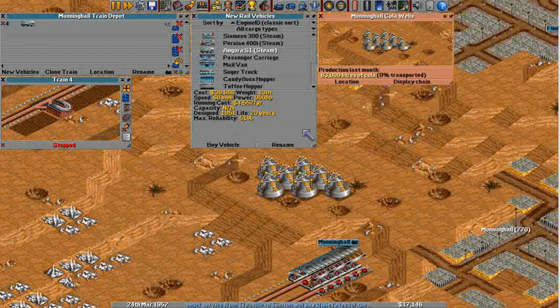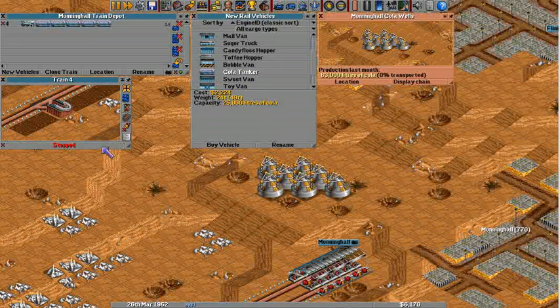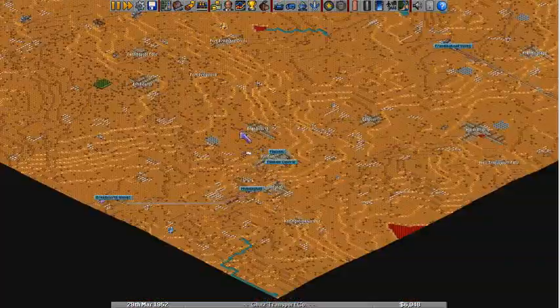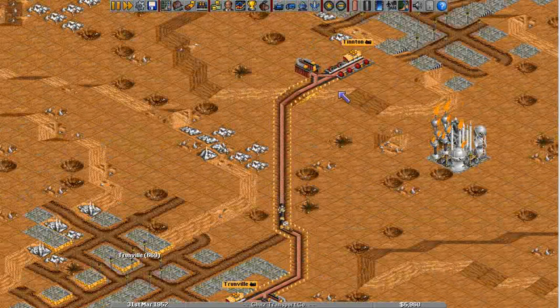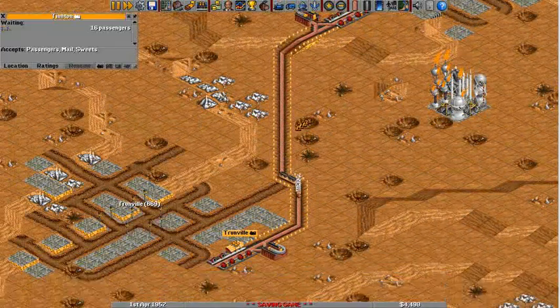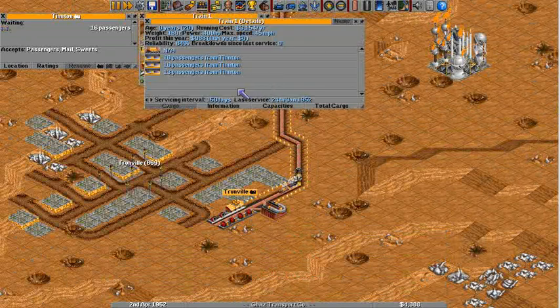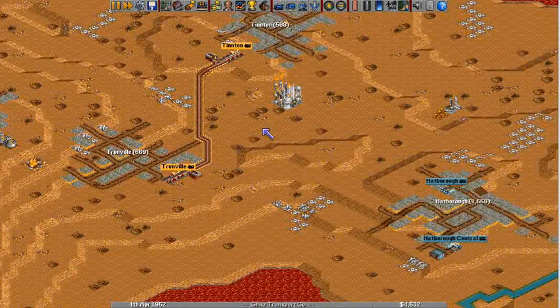We are looking at... what is it? Cola? Yeah. I can't afford another one right now, so that will have to do. Let's see what we can do about this over here. They've got a train basically taking passengers, I guess. Got a passenger train going on.